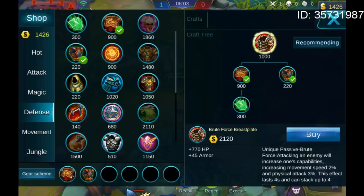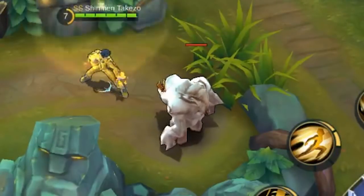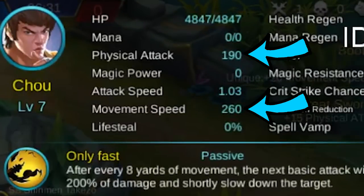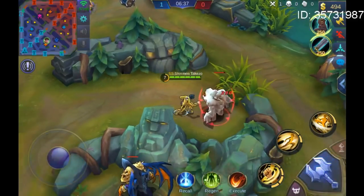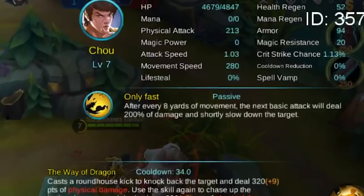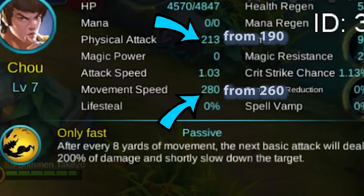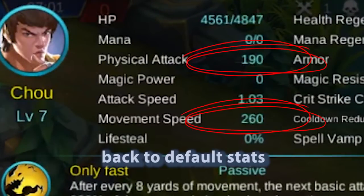Let's go ahead and see it in action. I've got Cho here with Brute Force Breastplate and will attack this jungle monster four times to activate the maximum bonus move speed and attack from its passive. Right now he has this much physical attack and move speed. And now after attacking the monster enough times, he has this — and it disappeared after 4 seconds of him not attacking.